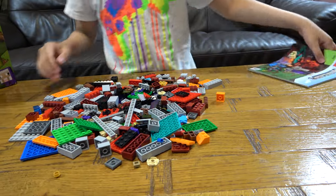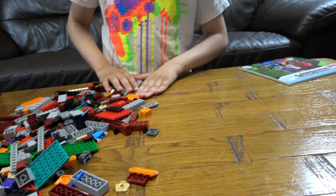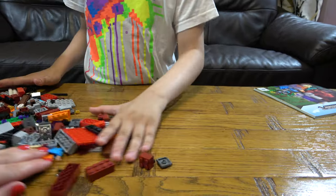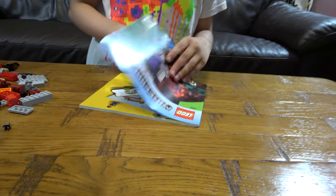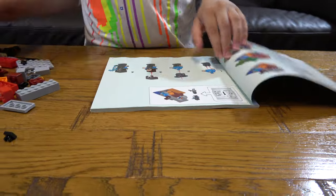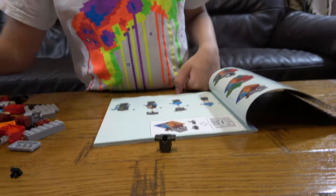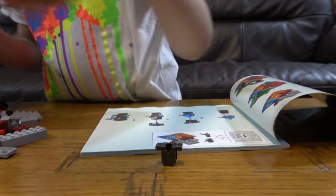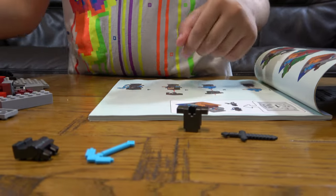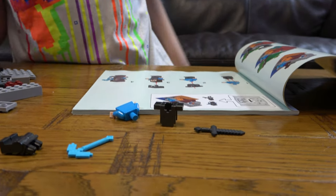Oh, there's a lot of pieces, so let's just bring them all to one side and start with the build. First, we get the chest plate, the pickaxe, the sword, and of course Mr. Steve's head.